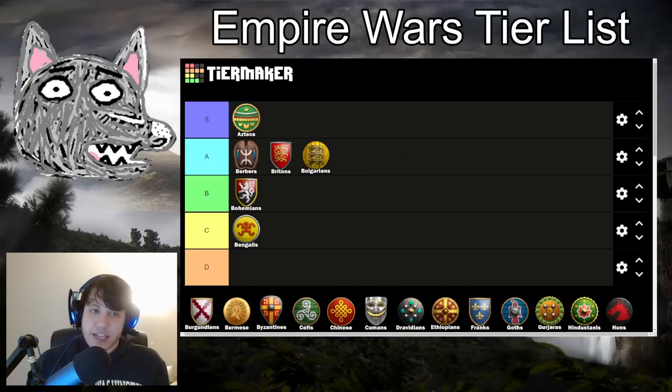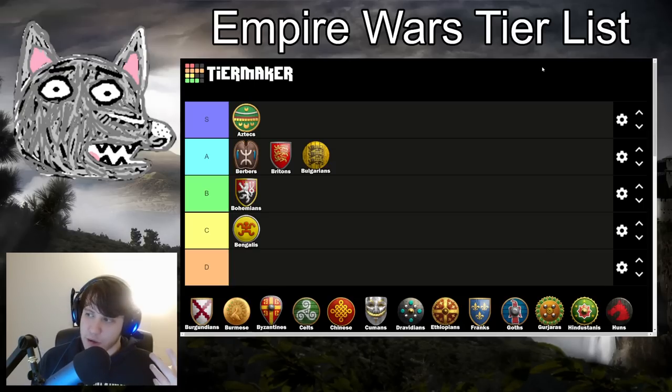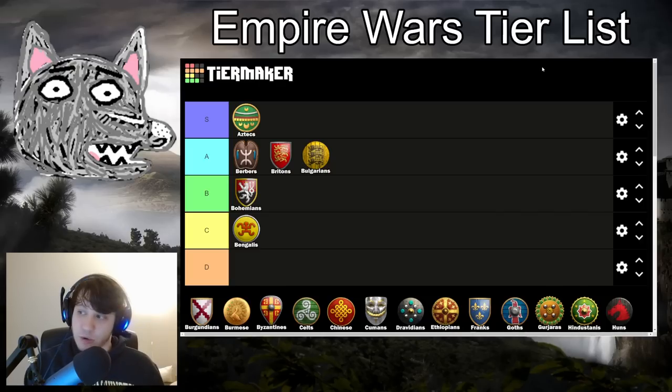Bulgarians are also going into A tier. Again, no Dark Age bonus — hooray for Empire Wars. You don't really get to use the free swordsmen upgrades since you can't do men-at-arms towers in Empire Wars — you just start in Feudal Age and that's too slow. But maybe versus an American civ you can make some swordsmen. The big thing is you start with that blacksmith and get blacksmith upgrades at half cost, and they research really quickly. This makes going for a ton of all-in scout plays in the Feudal Age super good. You can pick up those upgrades quickly, spam cavalry, then drop krepost to continue securing map control.